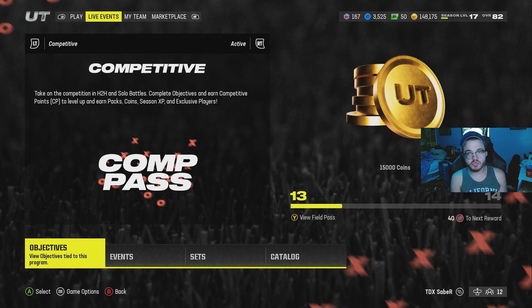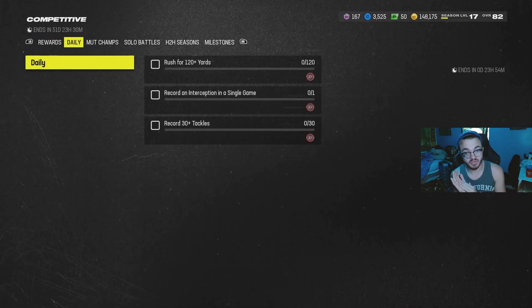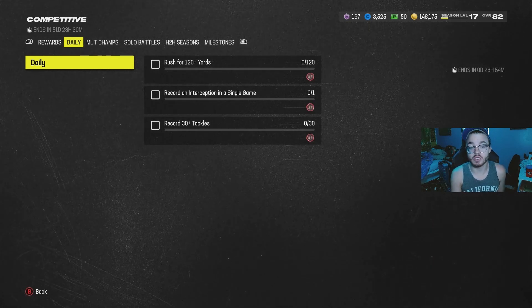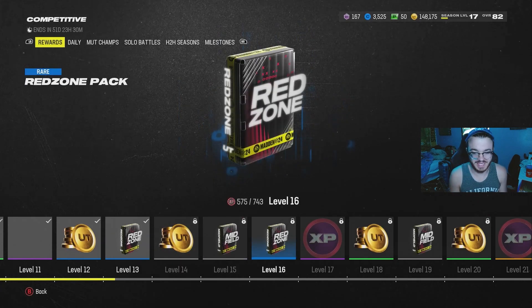Once you've completed your daily missions for a couple of days, done your solo challenges, and started optimizing your season pass missions, you should have a good enough team to work on the competitive pass. The competitive pass is a very good way to earn season XP along with additional rewards like packs and other things that help make your grind easier.